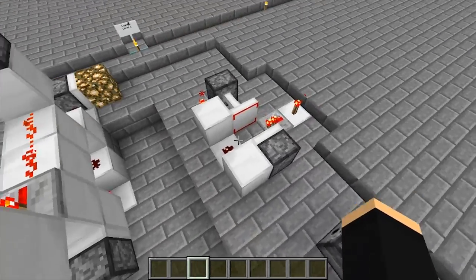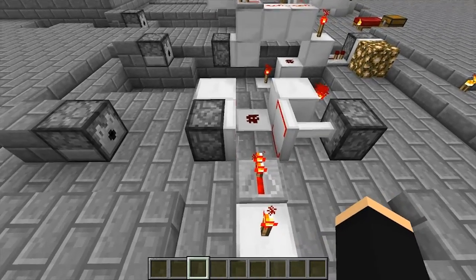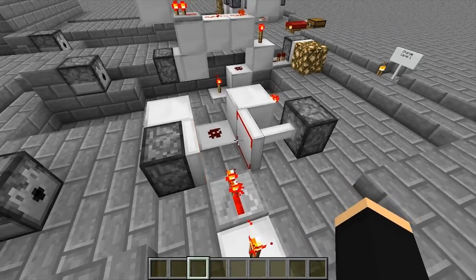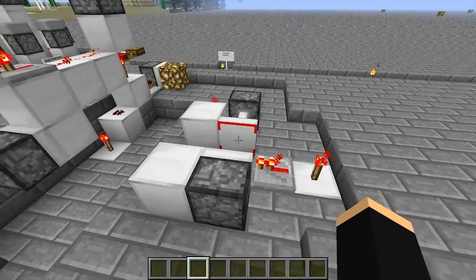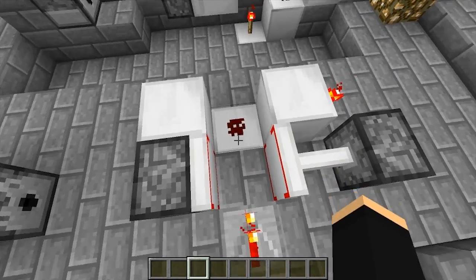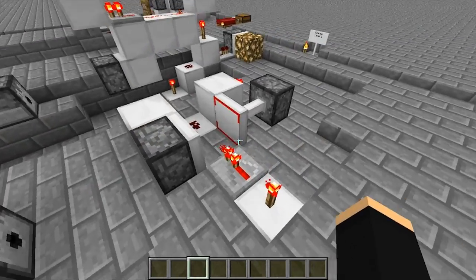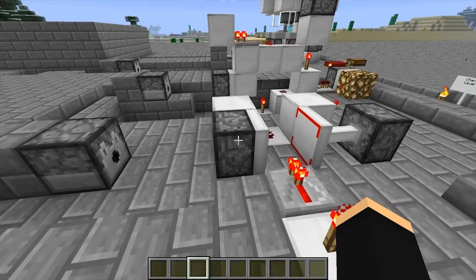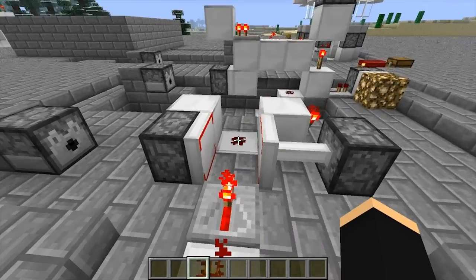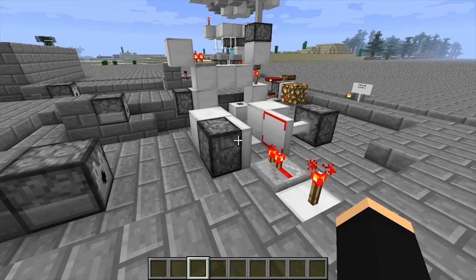I was messing around with one-block-wide BUD switches but it seems like all the designs that I can find or come up with don't work in 1.2 — I don't know if they've been patched or if it's because of changes to redstone. If anyone can come up with a one-block-high BUD switch, you'd be able to hide the wiring in say the floor of a mob spawning pad or something like that.